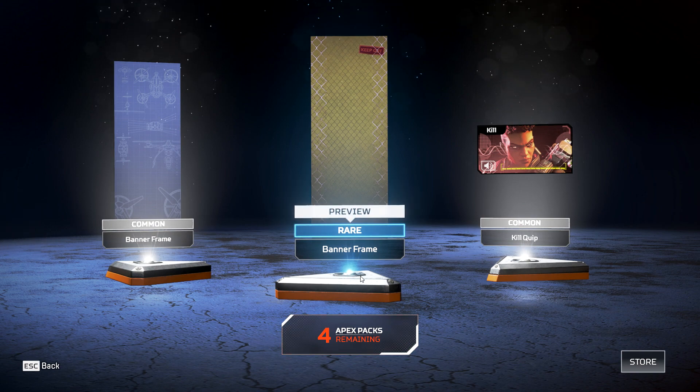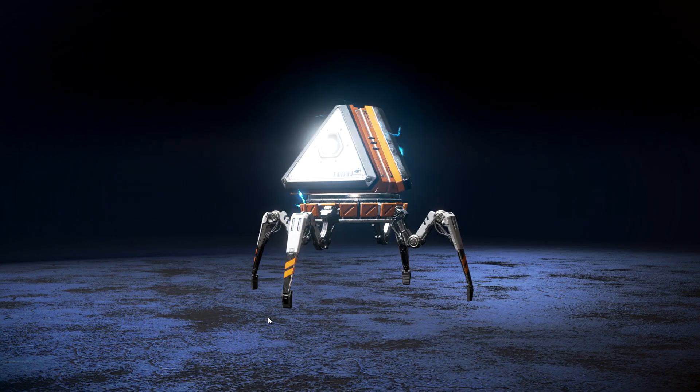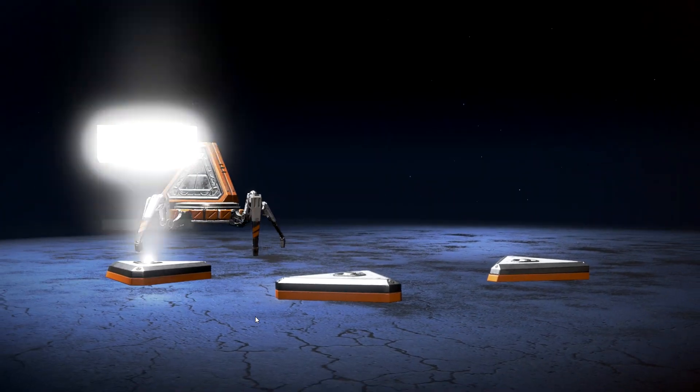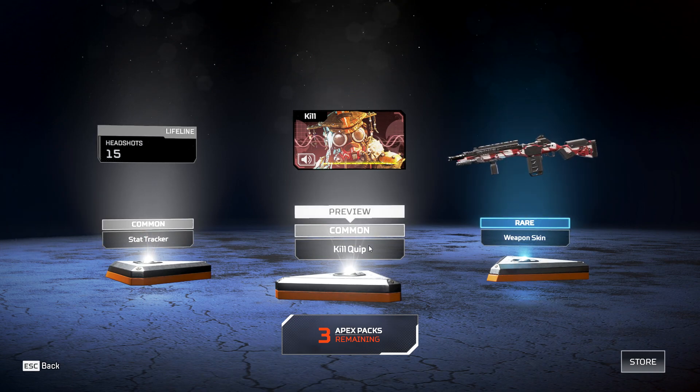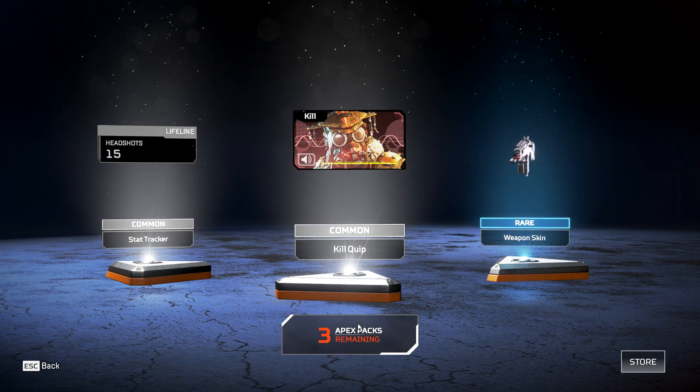An intro quip — pretty basic but better than the default one. A banner frame, a Bangalore thing — two banner frames actually. We're almost out of packs. A tag thing for Lifeline.